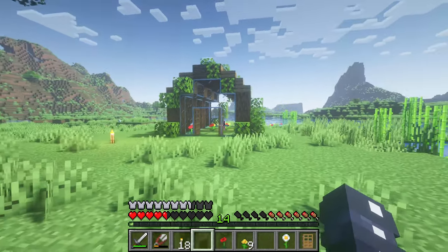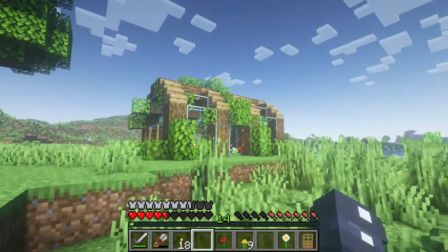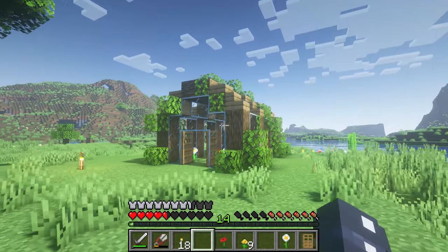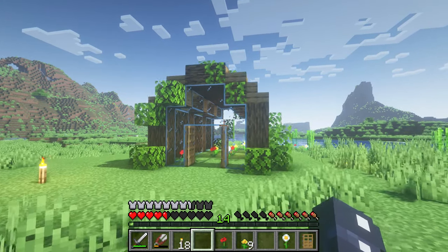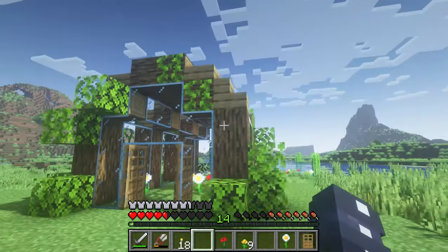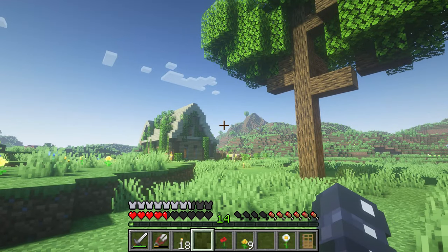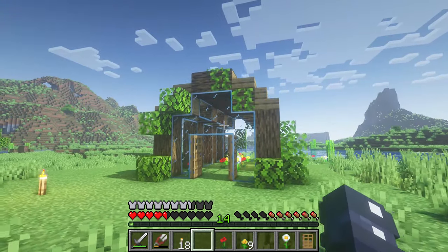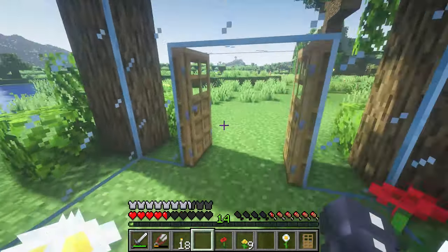Alright, here it is — this is my finished bee sanctuary! It's kind of simple but it will do for now, we can always upgrade it later. I also just realized I should have used birch stairs for the roof because it would match the house better, but oh well, I'm not redoing that for now. I put some flowers in here for the bees and now I just need to go get the bees.